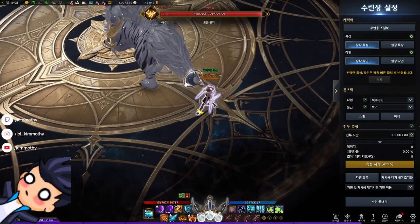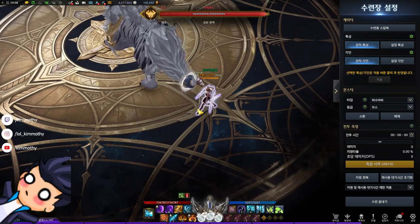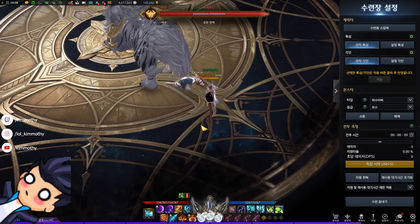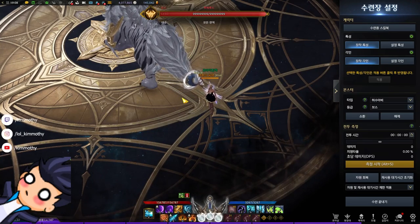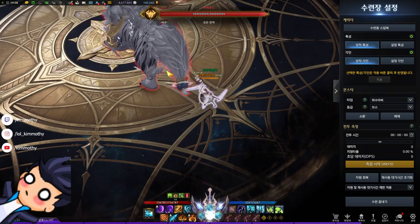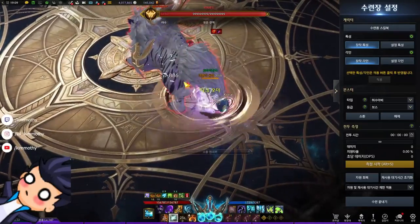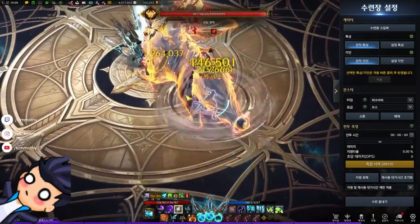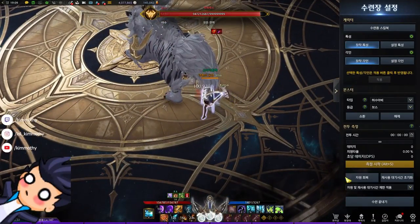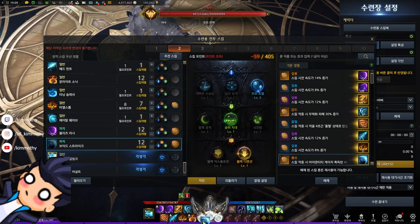In moments where you can't actually get a full 20 stacks and you need to unleash at 16 or 17 stacks — depending on how much time you have with your bubbles — the last Void Strike or Moonlight Sonic can fill up the rest of the bubbles. But it's only in some situations, and I want you guys to know this. The skill cycle would go like this, and I would have three bubbles back. And showing the other one, which is the Void Strike version, it would go something like this.